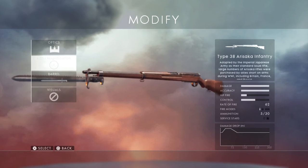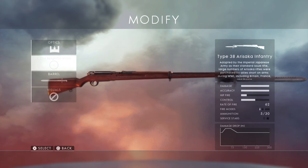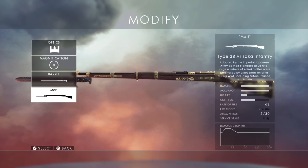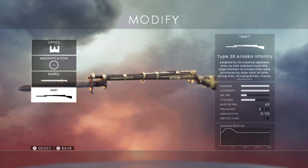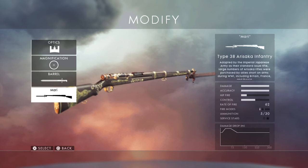The Arisaka was the Japanese standard issue rifle for a long time — World War I, World War II. We will probably see Japanese expansions and maps, so this rifle will most likely come back. Actually in the Road to Battlefield 5, we still have Stage 2 starting soon, which will show us the next gun coming into Battlefield 5.